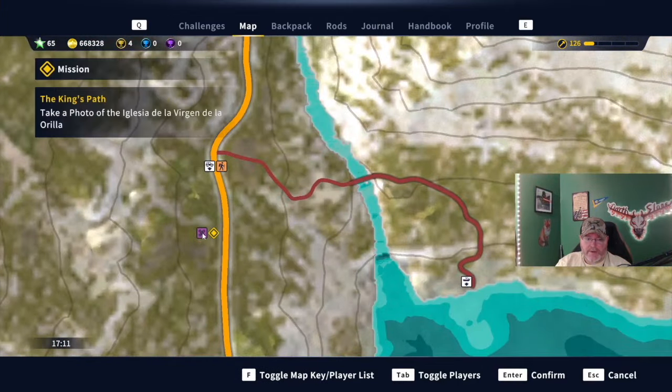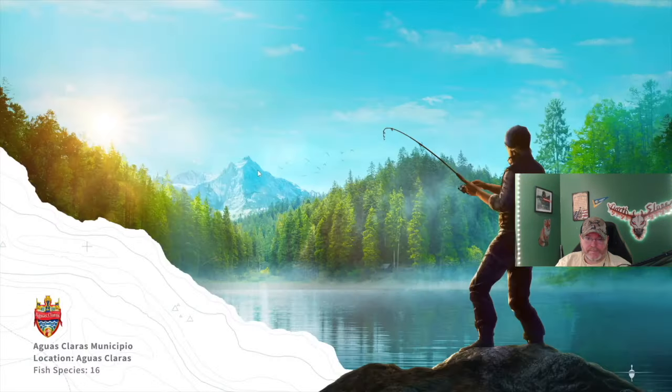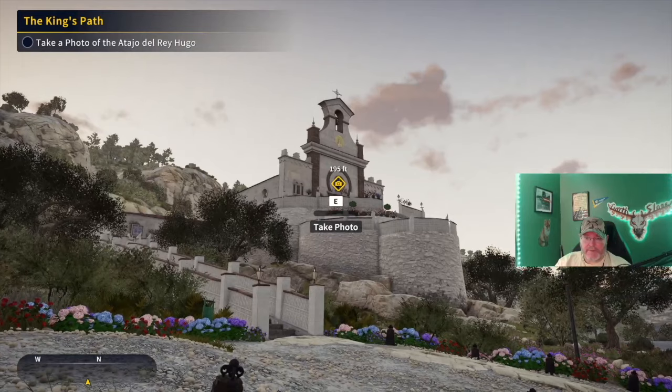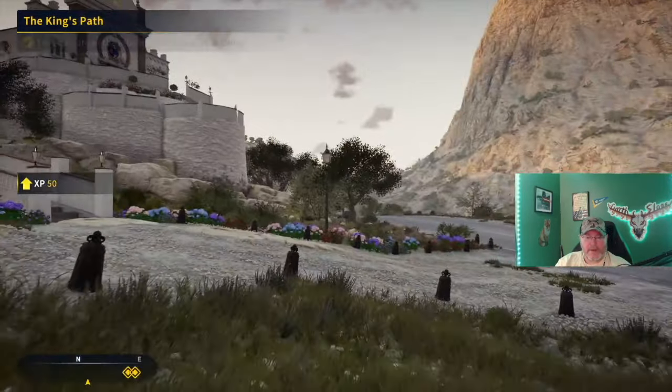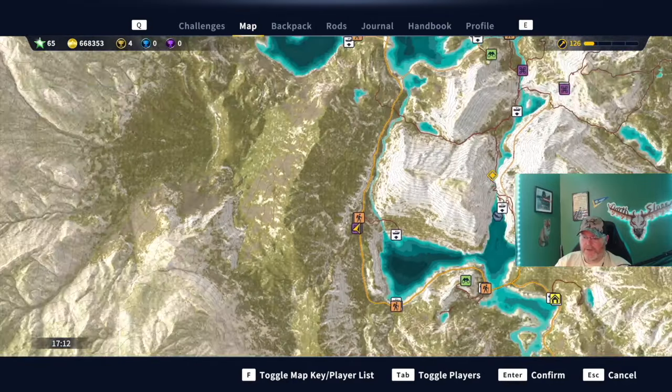There's another one right there — I can fast travel right to it and get that one quickly. The other two that we still need are here and here on the map.